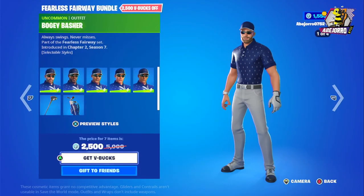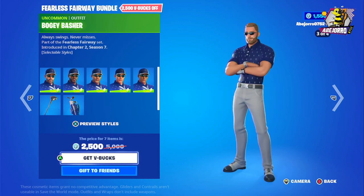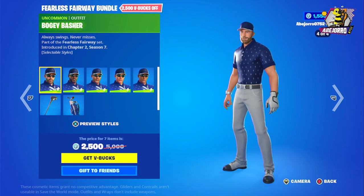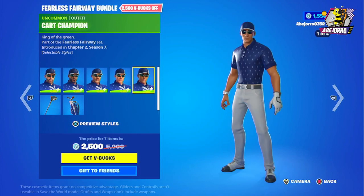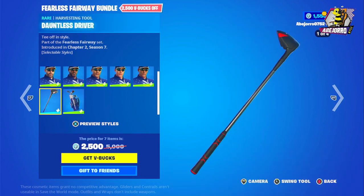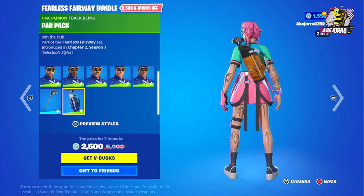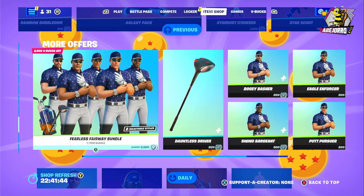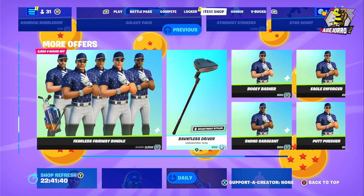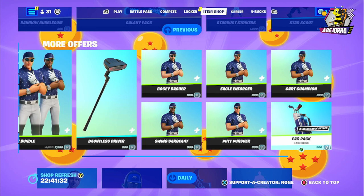Now let's take a look at the Fearless Fairway bundle. They are in four different styles, and we have five different outfits, also in four different styles. There's also the harvesting tool in four different styles, and the back bling Pair Pack in two different styles. The bundle price is 2,500 V-Bucks, the harvesting tool is 800 V-Bucks, each skin is 800 V-Bucks, and the back bling Pair Pack is 2,000 V-Bucks.